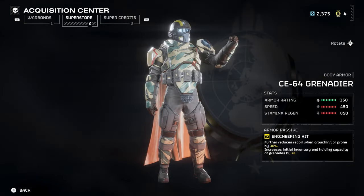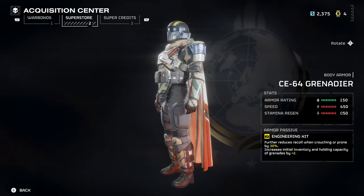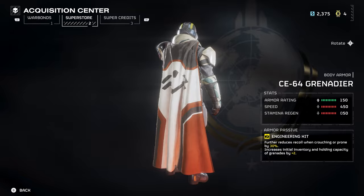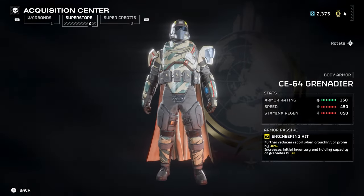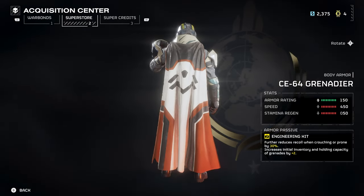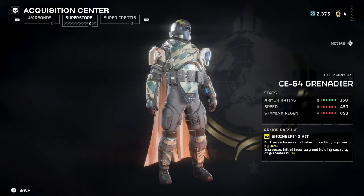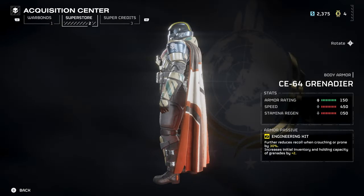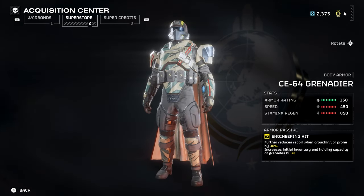If you like the look, go for it — I'm really digging it so I'm probably gonna get it. The next armor, which is a bit more unique, is the CE-64 Grenadier. I think this is the first heavy armor with the Engineering Kit. I went through the entire war bonds including the new one that was just released, and there aren't any armors with that combination, so I think this is a first in the game.